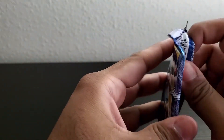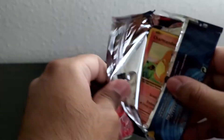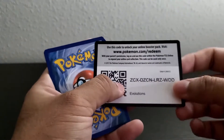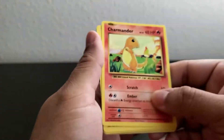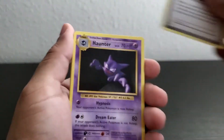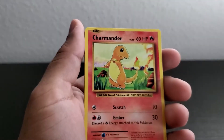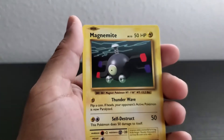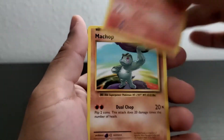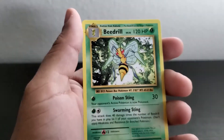Lastly, Evolutions. We got: Haunter, flying Pikachu, Charmander, Magnemite, energy, Growlithe, Machop, reverse holo Magnemite, and a Beedrill.